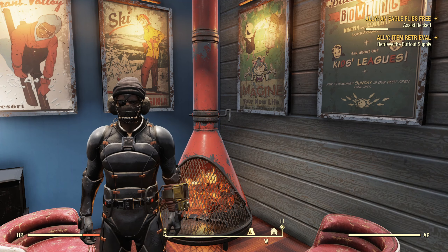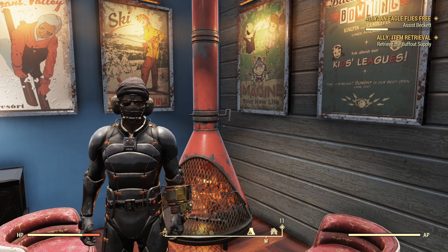Hello, I'm the Arslau Cartographer, and this is the second video in a series on our ally Beckett, doing the quest Eagle Flies Free. That's the overall quest. In this case, we're going to be starting out with a quest called Item Retrieval.